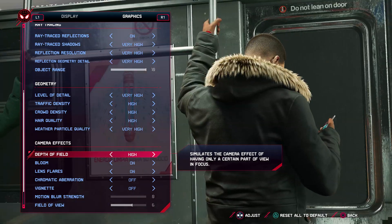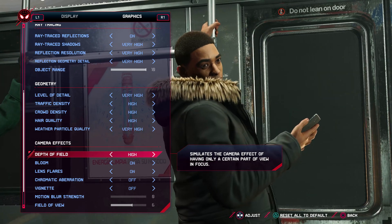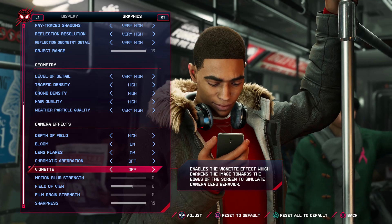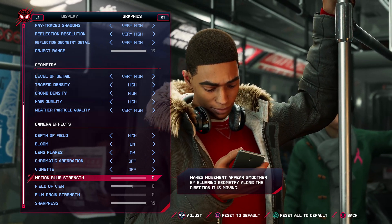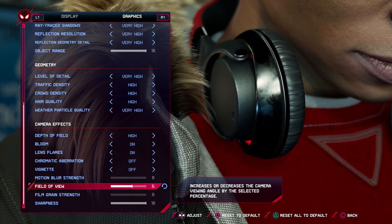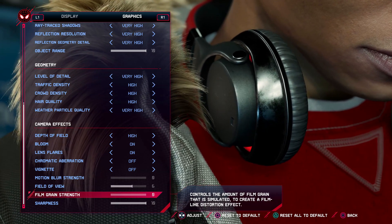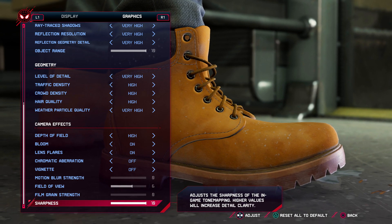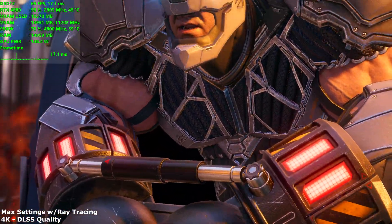We've also got various camera effects which you can toggle on and off — some which you'll almost certainly want to toggle off. We've got depth of field, bloom, lens flare, chromatic aberration, and vignette, which I was running off because they're terrible, as well as motion blur strength. We've also got a field of view slider — by default it was at four, I adjusted it up to six and it seems pretty good. We've also got film grain strength, which I completely turned off, and sharpness.